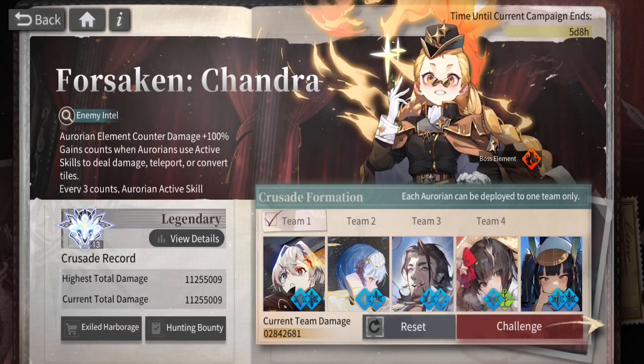So the current Calamity Codex is Chandra. This one is pretty simple and straightforward — she's a single target enemy, so you want to use snipers obviously.